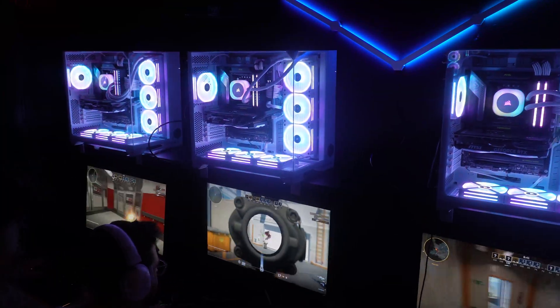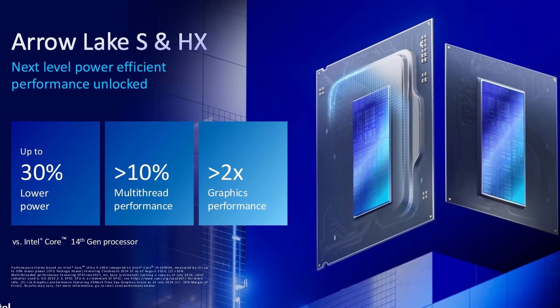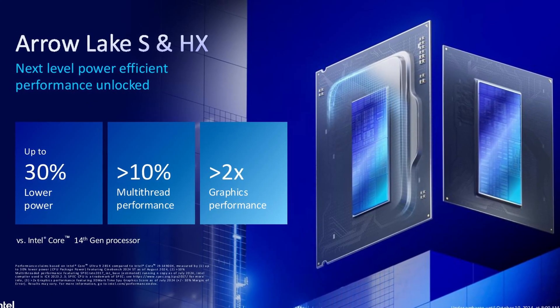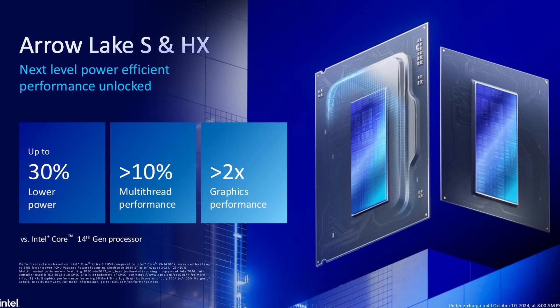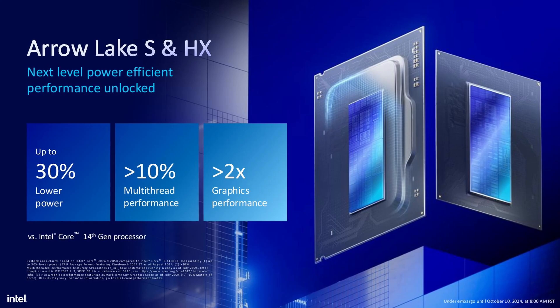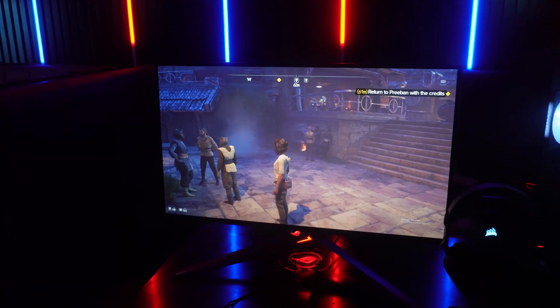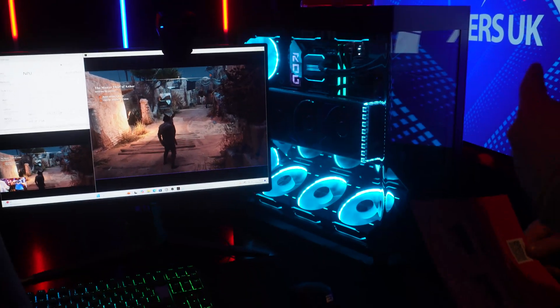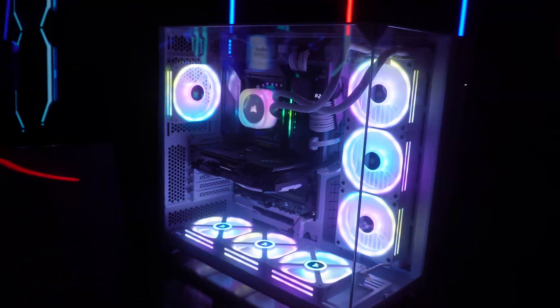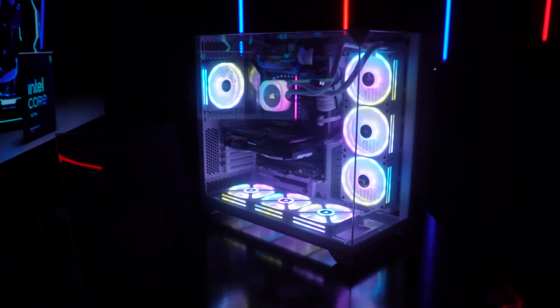What really impressed me is how these processors achieve 30% lower power consumption compared to Intel's 14th generation, meaning you can enjoy great performance while keeping your energy bill in check. They also deliver over 10% better multi-threading performance, more than double the graphical performance, and feature a 2x L2 cache for improved responsiveness.